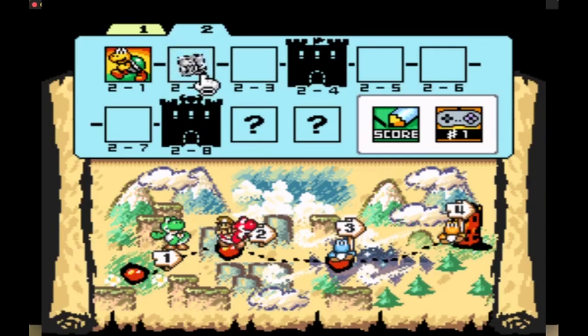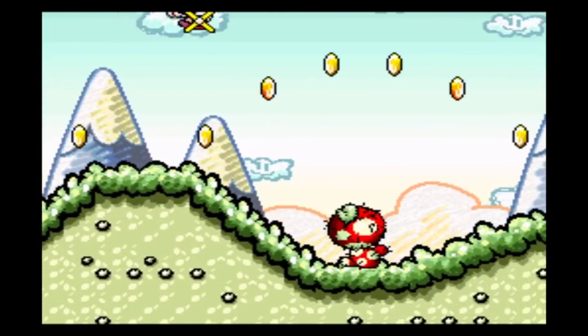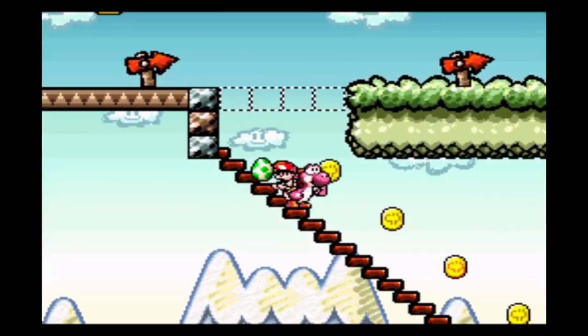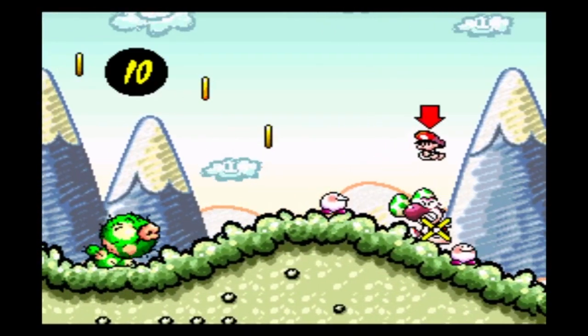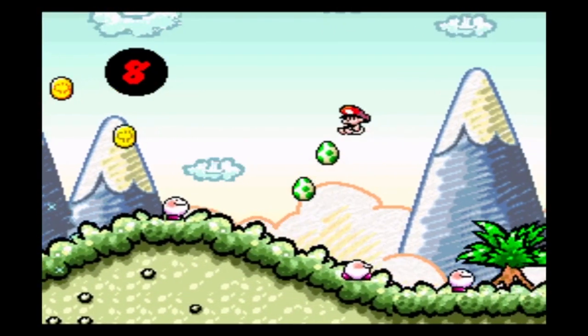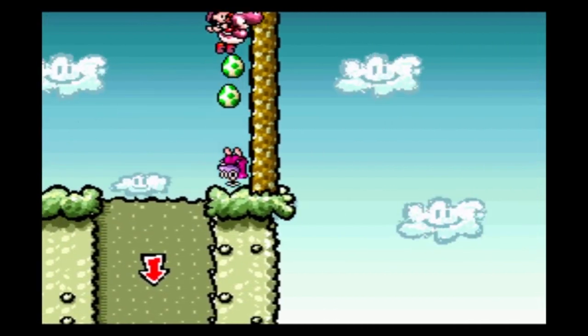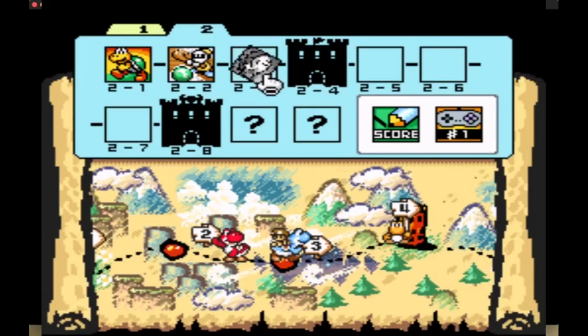In 2-2, we can use a Shy Guy to avoid coins at the beginning, but we are faced with a problem once we arrive at these stairs, as there are coins blocking the path. To overcome those, we have to get hit and eat the Toadie that will come for Mario. Then we can use him to go over the level and skip that whole part. The rest of the level doesn't feature any dangerous coins, so we can move on to 2-3.